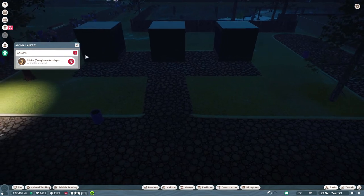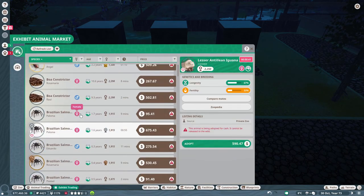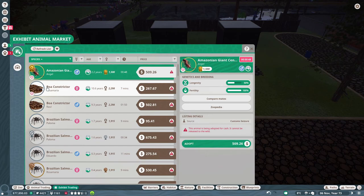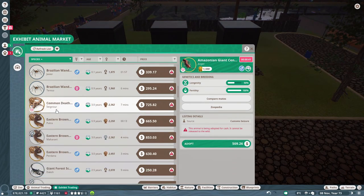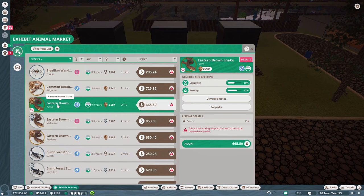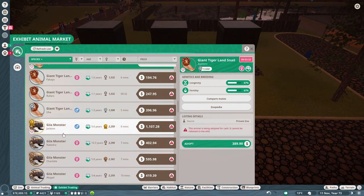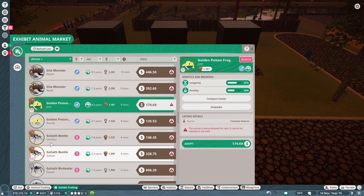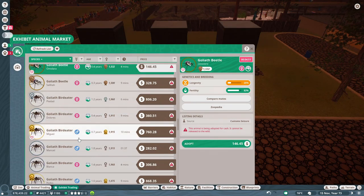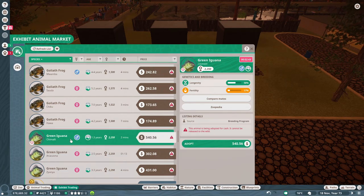Let's look at what kind of amphibians we can get in here - exhibit trading. An Amazon giant centipede - there's only one. A Brazilian, an eastern brown, a giant forest scorpion, a giant tiger-like snail, a gila monster, a golden poison frog, a goliath beetle, there's our bird eaters, a goliath frog, a green iguana. Let's get some green iguanas.